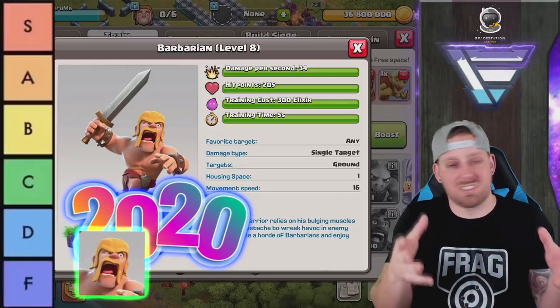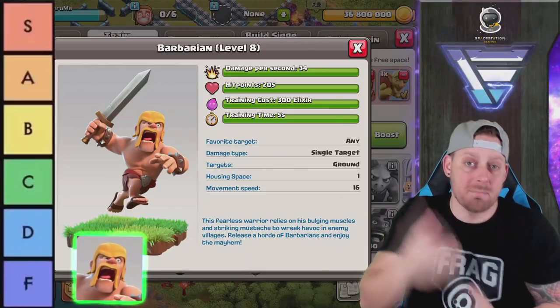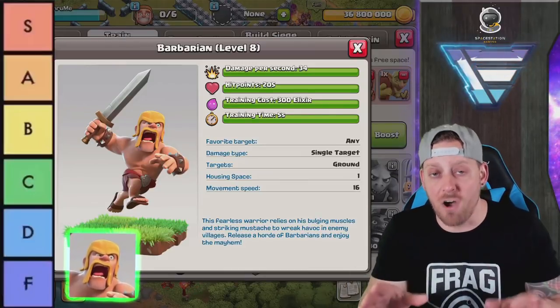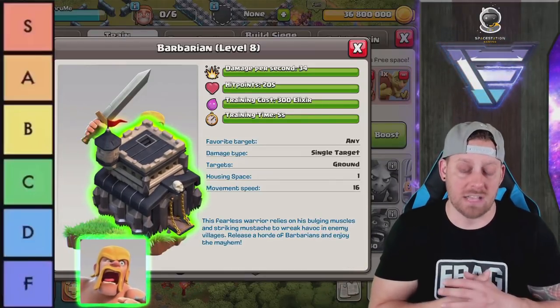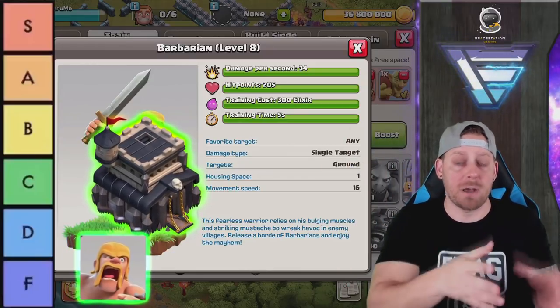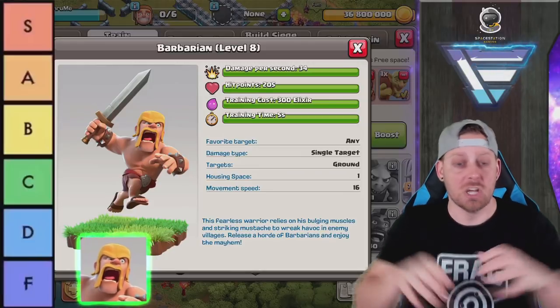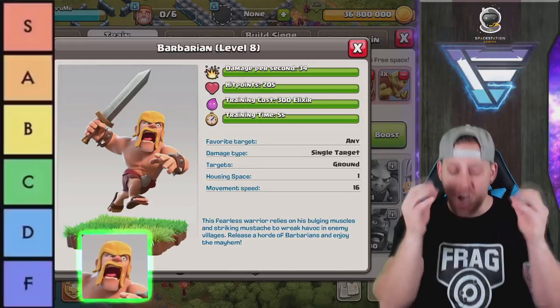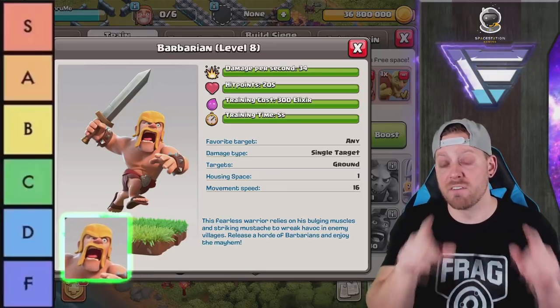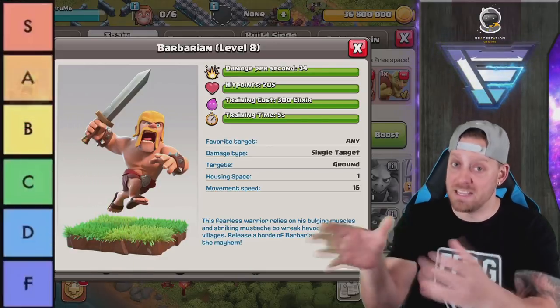Barbarians right now are super solid for farming at lower Town Hall levels, all the way up to Town Hall 9 — you could really use Barch: Barbarians and Archers to farm bases, drop trophies, but grab a ton of loot. Because Barbarians are an essential troop for farming, they have to get an A.